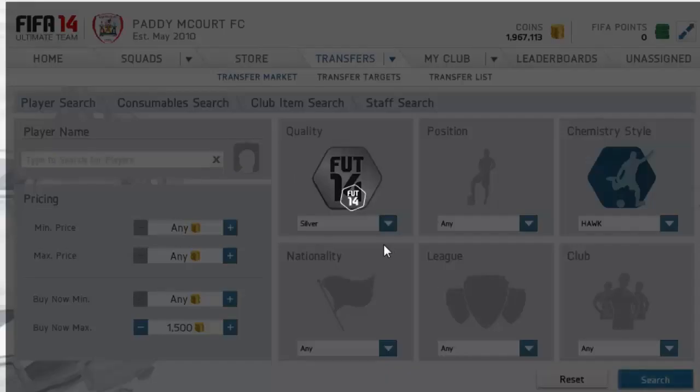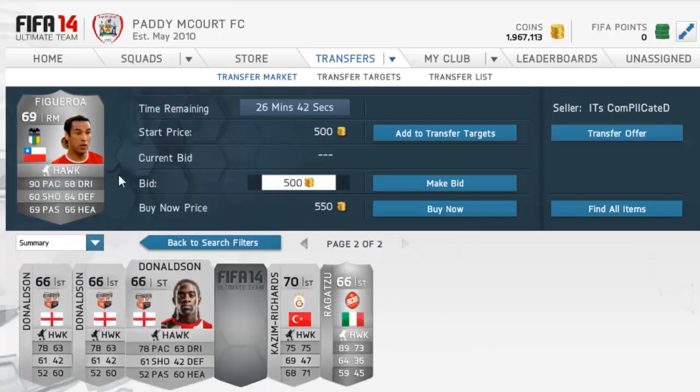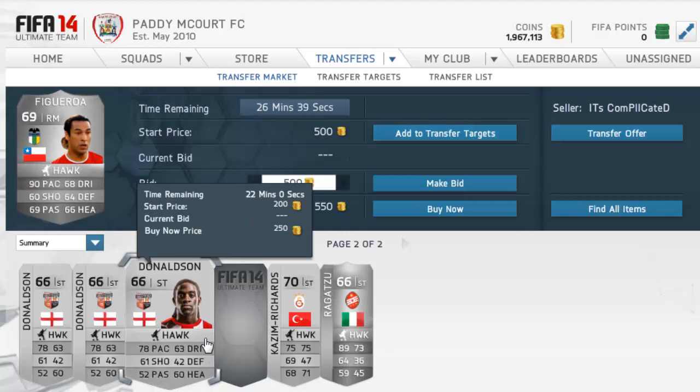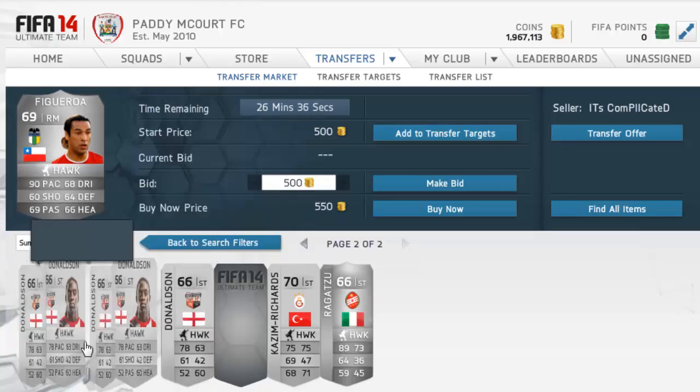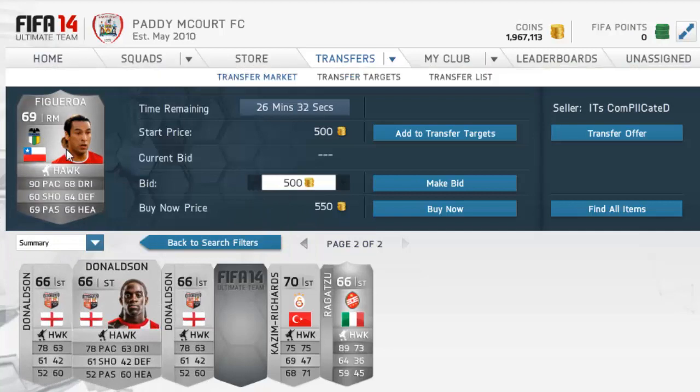The web app is messing up a bit, but I found a couple of players that might be good. When you find someone, these are the things you want to be looking out for: the league of the player is always a key one, how many are on the market, and — for example with Figueroa — if there are any other Hawk versions of him on the market.